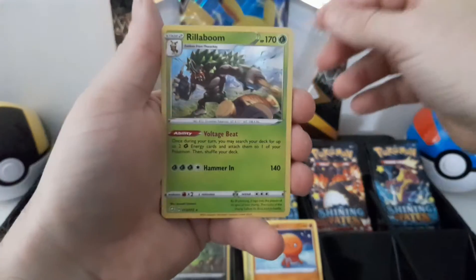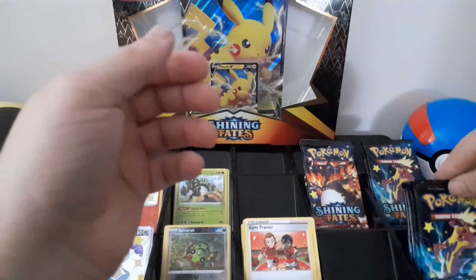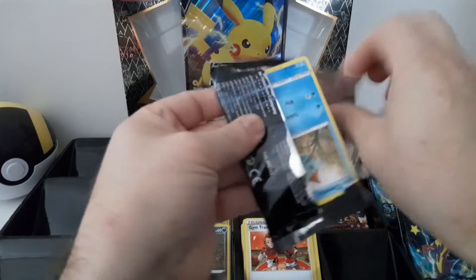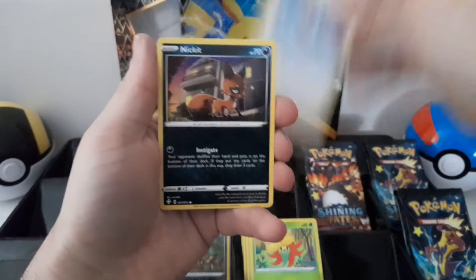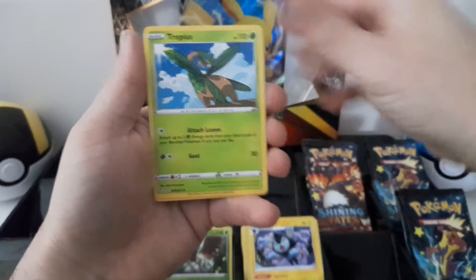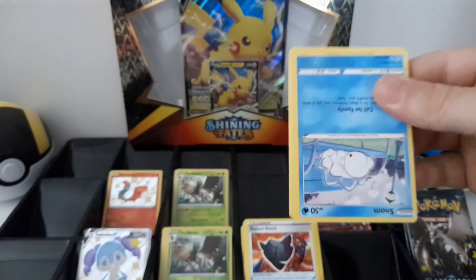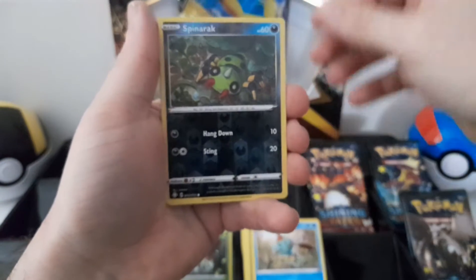First hollow and hollow. All right, that's box two. Box three — there's hollow and hollow. So if the trend's happening, we'll get a hit out of one of these and a shiny.